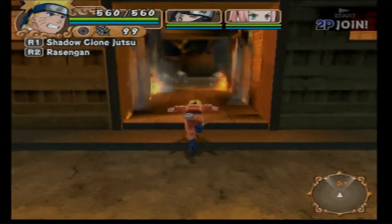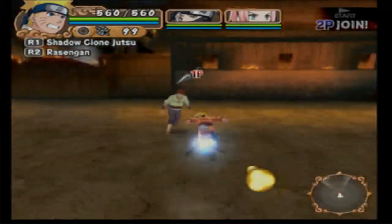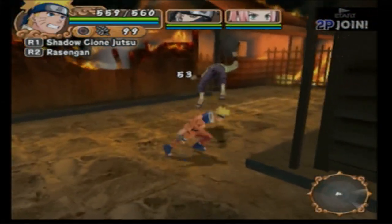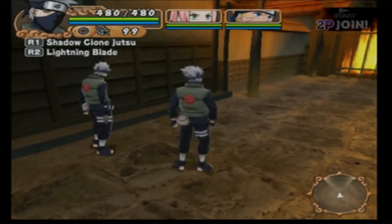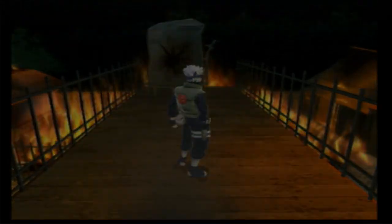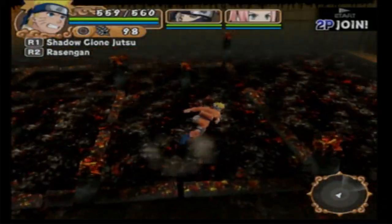These videos are going to be short. These guys go out with one hit. You've got to make sure you know where they spawn — there are two of them that spawn next to each other. Once you kill this guy, switch to Kakashi. Why? Because Naruto uses more time to use chakra to summon his Shadow Clones. So you want to use Kakashi for the Shadow Clones. Then you've got to use two shurikens — spread shurikens.